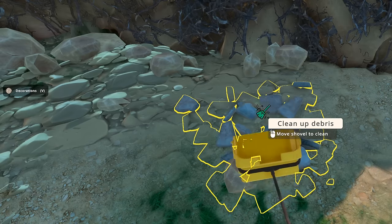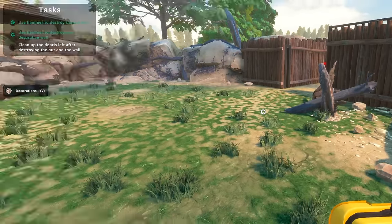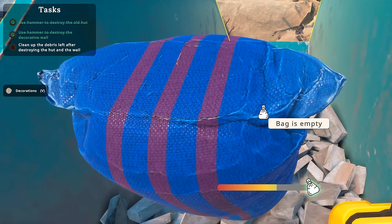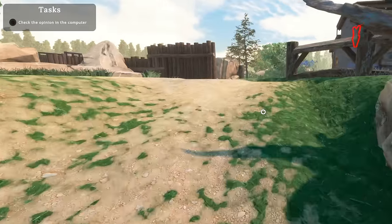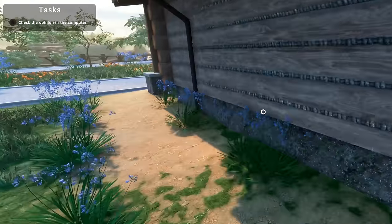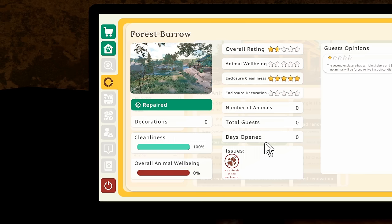How come it didn't check off? Is there more debris? I don't see any debris. Maybe I gotta pour in here first — oh there it is. Okay, check the opinion in the computer. What whose opinion do I — I don't care about anyone's opinions. Wait, we just unlocked a brand new enclosure! So now we can put animals and stuff in there.